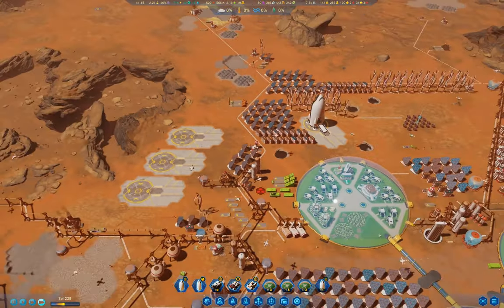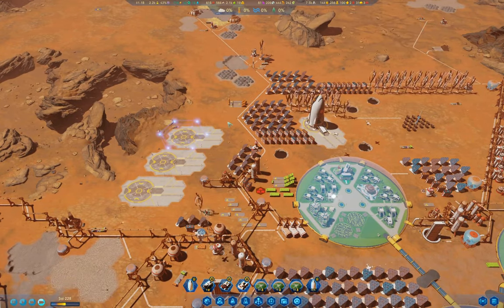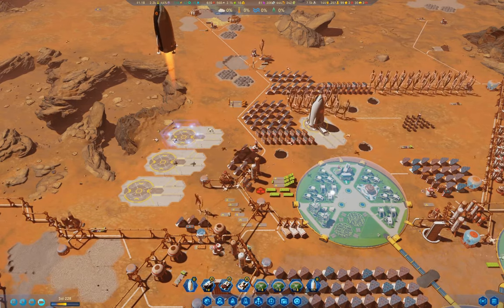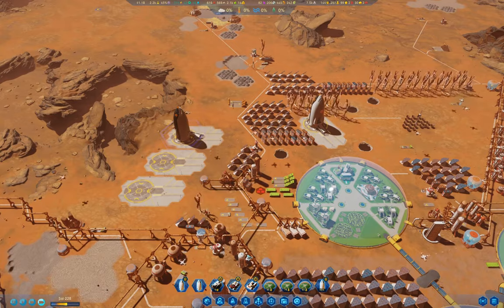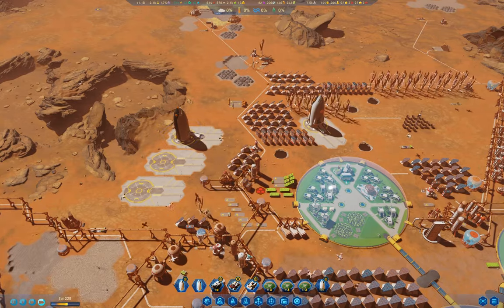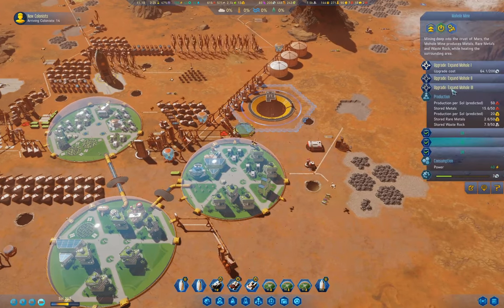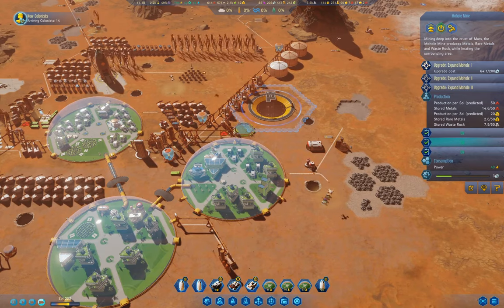We can land our rocket. Next time around I'll be looking at building another dome and getting more living space for the colonists. The mohole upgrade is being constructed.